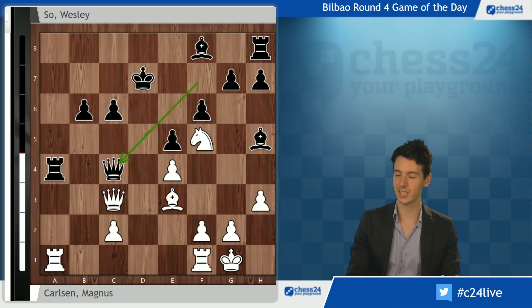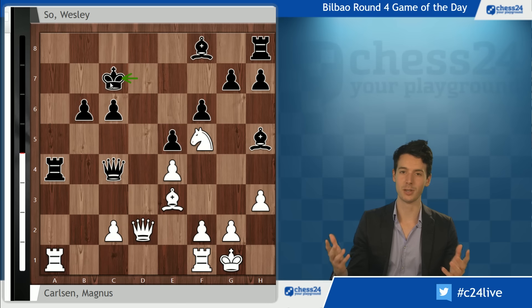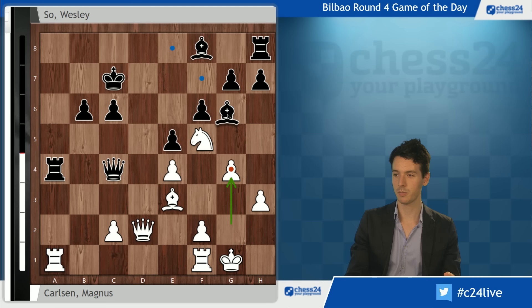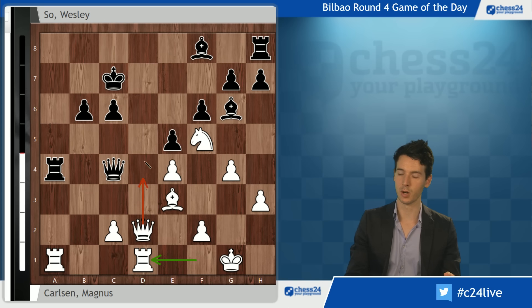So was maybe hoping that queen c4 would save him by exchanging queens, which would alleviate the pressure. But queen d2 keeps the queens on the board, the king goes to the side, and now white has many choices. Bishop takes b6 was what we discussed in the live commentary - sacrificing the bishop and invading with the queen. But it's not necessary; white just plays g4. The bishop moves and now that d1 is no longer covered by the bishop, rook d1, queen d7, queen d8 - there's nothing black can do.